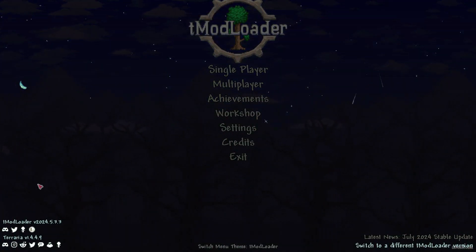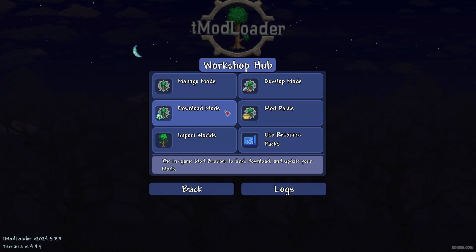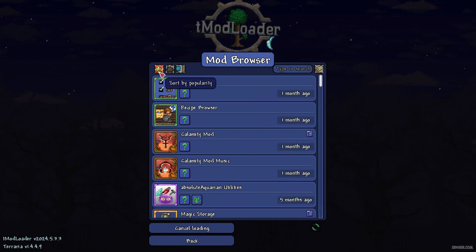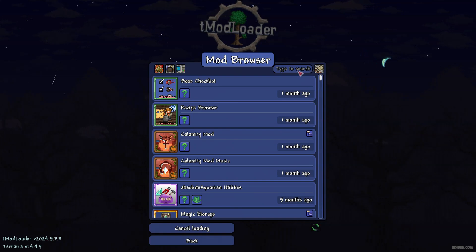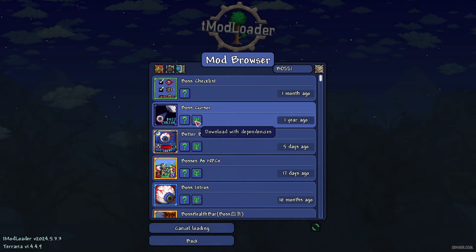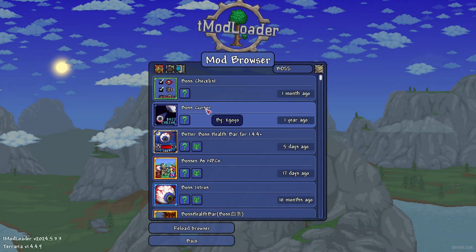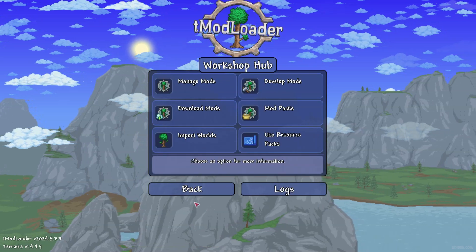If you installed properly, in the left corner you'll see tModLoader with Terraria version numbers. Go to Workshop, then Download Mods. Press the sort button, sort by popularity, look for the gold star, then type 'boss cursor'. Press Download and wait. When the download button disappears, it means you downloaded it properly.